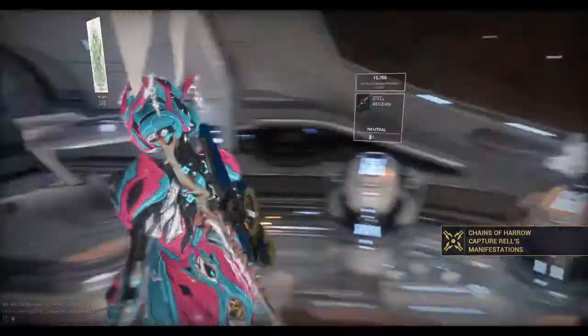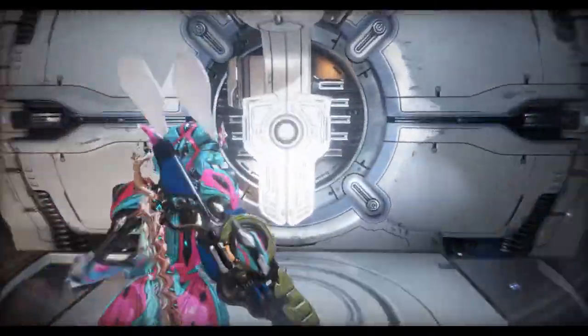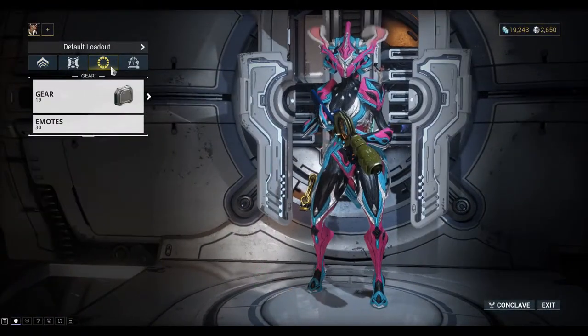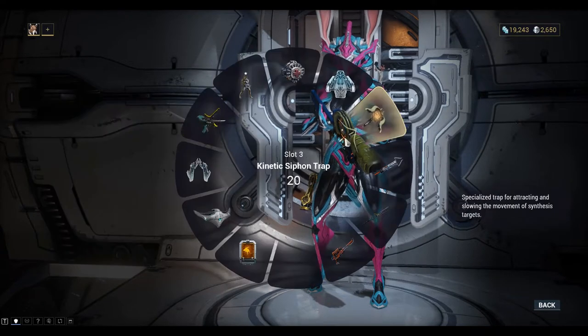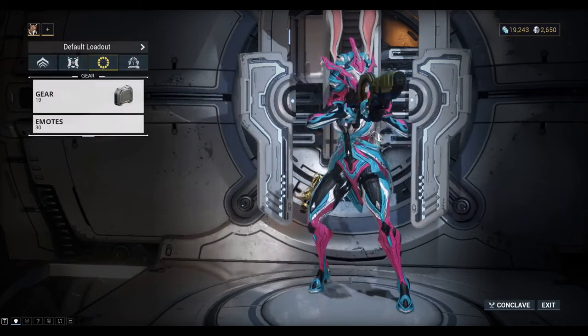Then we have to go back to our ship and put them on our gear wheel. Down the back here, on the arsenal. Click on the gear wheel, choose a slot. You can see I've got one here for kinetic siphons — 20 equipped. We'll need those for the next mission.